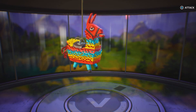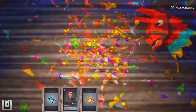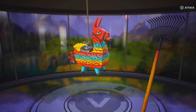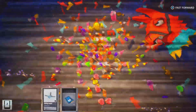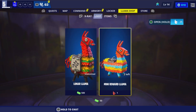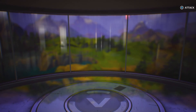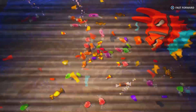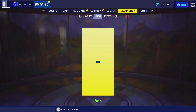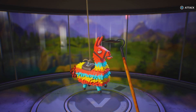Four more llamas to go. Three more llamas, guys, and then after this we're going to go into the game and show you what it looks like. Please be patient. Two more llamas to go — let's see if we can maybe get the aerial soul trooper skin that I've always wanted. So let's hope for it. And then one more — let's go!